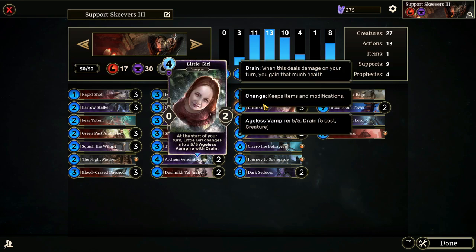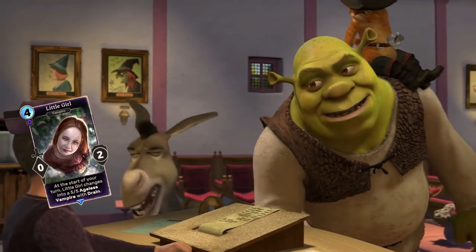Little Girl — at the start of your turn, Little Girl changes into a 5-5 Ageless Vampire with Drain. This is of course a reference to Babette in Skyrim, and I like this card a lot. It's got a high-risk, high-reward thing going on. The 5-5 Ageless Vampire with Drain is a really good card, but putting the Little Girl on the board first makes it so much harder to get value because she's susceptible to almost every form of removal. When you play it down, expect it to be removed.